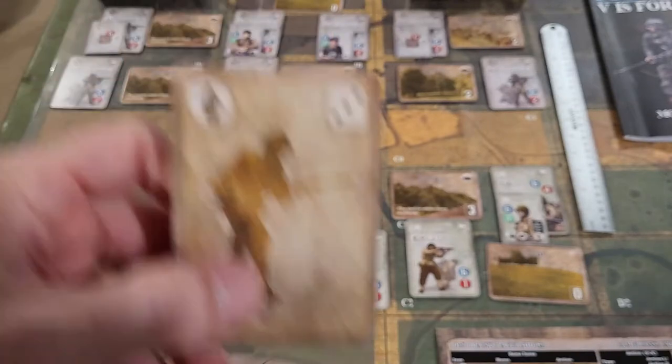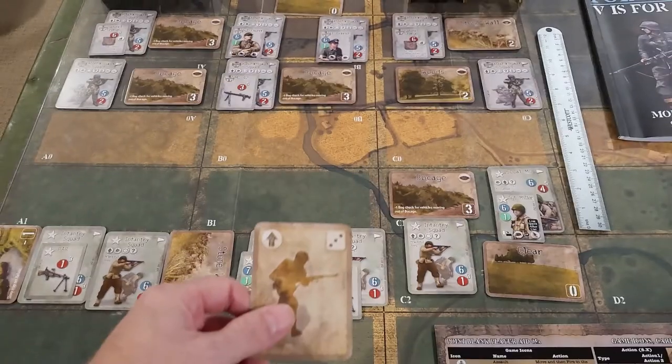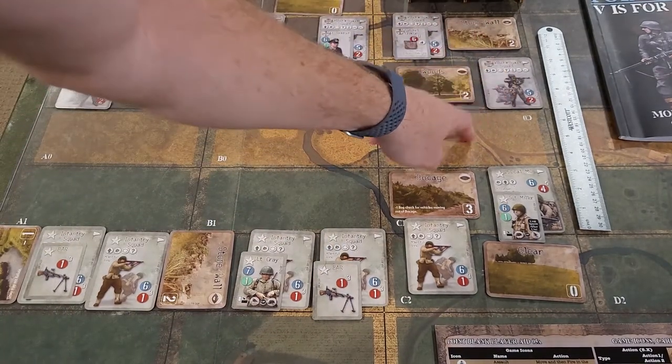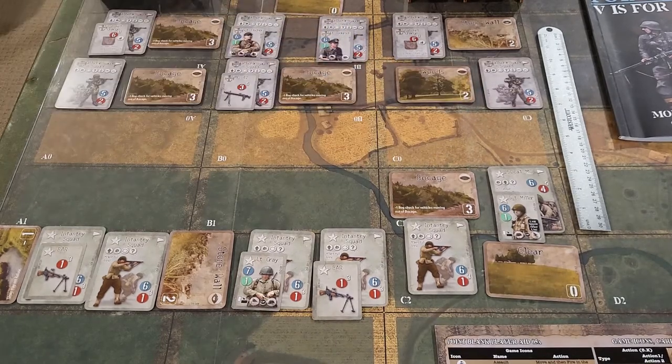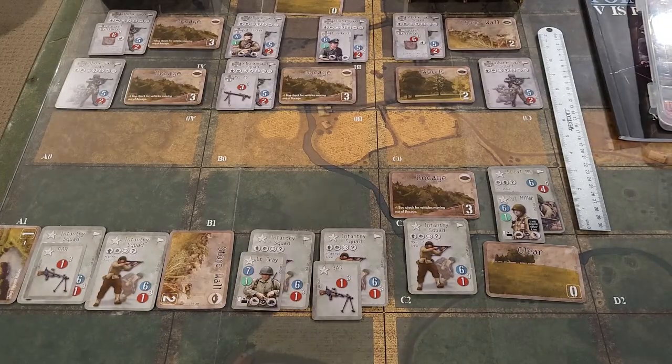We're going to play the move card first. We're going to take this Fallschirmjäger squad and move it into this sector here, because part of the victory conditions is to do that. But we have to do the upkeep phase first. On the first turn, it's resolve melee and overrun attacks - which we don't have. Resolve terrain placement, resolve movement, terrain too empty, refuse terrain removal - none of that.